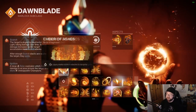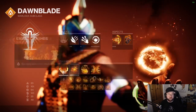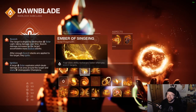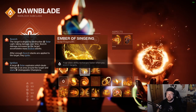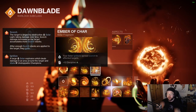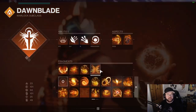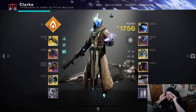I'm running Calus Mini-Tool because it has Incandescent, which works well with my fragments. The fragments are focused on scorch stacks — lots of different scorch stacks leading to ignitions. Ember of Ashes adds more scorch stacks. Scorch is damage over time; ignition is the big explosion. Ember of Eruption makes that explosion bigger. Ability recharges faster when you're scorching, which is great because my build is about grenades and class ability energy. Ignitions also spread scorch, so you scorch one enemy, they explode, and that starts burning nearby enemies too — great for add clear.